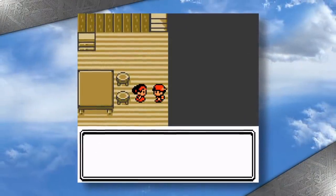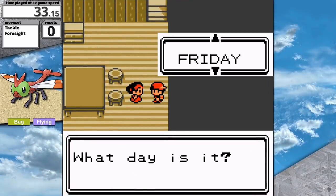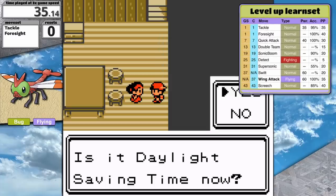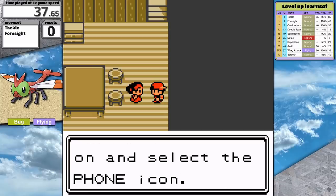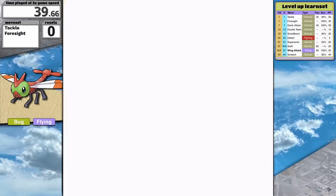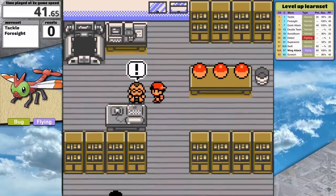Remember all those great bug moves I mentioned? Well, Yanma doesn't get access to any of them — it actually doesn't learn any bug moves at all. All the forgotten Pokemon I've been playing through in Generation 2 seem to suffer from this problem. They just lack compelling movesets. It feels as if they were designed to be forgotten. In Gold and Silver, Yanma has no bug or flying moves at all.